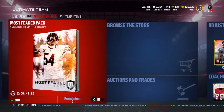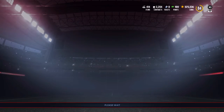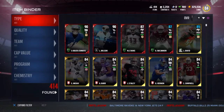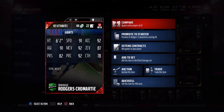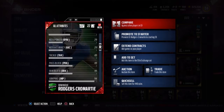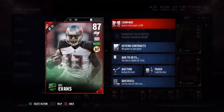Two hours later. After we opened up those Team Elite packs, two hours later I decided I wanted to pick up that Dominique Rodgers-Cromartie. So we did pick him up for 180,000 coins. His stats looked really good and we had some coins. So we did pick him up. And we also picked up the 87 Mike Evans, as you guys will see in a couple seconds, as I keep going over this Dominique Rodgers-Cromartie's stats. So right here we pick up the 87 Mike Evans — looks really good.